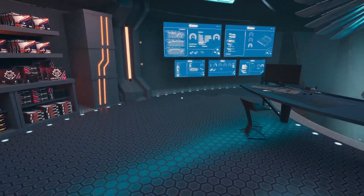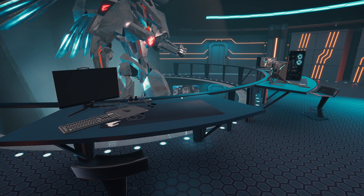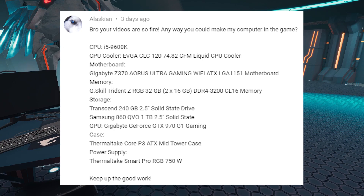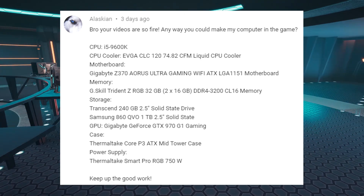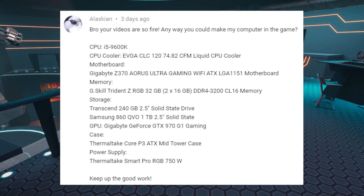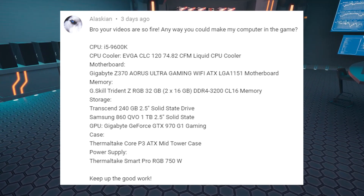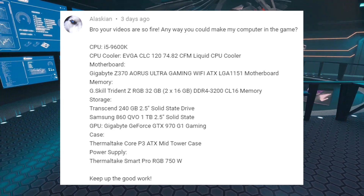So yeah, we're going to do a comment build today. We are going to do a build requested from Alaskian. Alaskian said, 'Bro, your videos are so fire. Any way you could make my computer in the game?' The CPU is an i5-9600K, the cooler is an EVGA CLC 120 at 74.82 CFM — very specific CFM number. The motherboard is a Gigabyte Z370 Aorus Ultra Gaming Wi-Fi ATX LGA 1151. Memory: G.Skill Trident Z RGB 32GB — that's 2x16GB DDR4 3200.